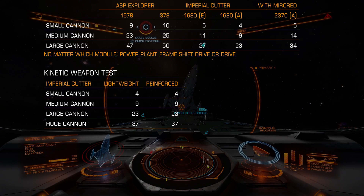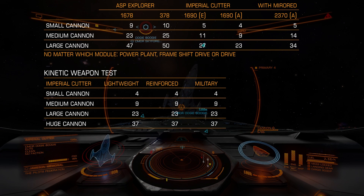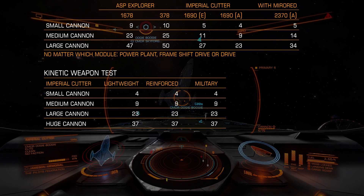Military. Will it be better? Logically, yes. But again: 4, 9, 23, 37. With lightweight, reinforced or military armor, there is no difference in protecting your modules.